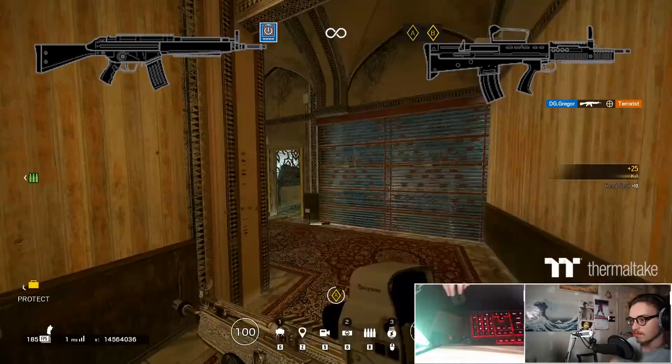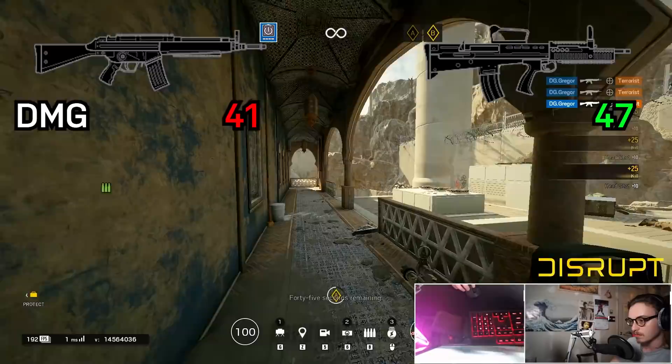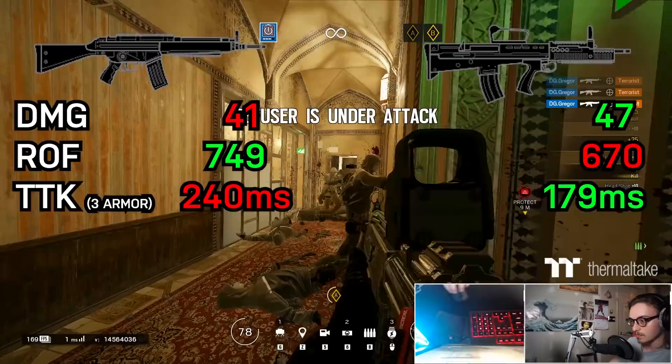Key differences — let's compare and contrast. Damage data from Rogue-9's chart, shout out to the homie. The AR-33 has a damage rating of 41. The L-85 has a damage rating of 47 — pretty daggone high — but it's offset by a slower-than-average rate of fire at 670 rounds per minute. Comparably, the AR-33 has a faster, but still average, 749 rounds per minute rate of fire.